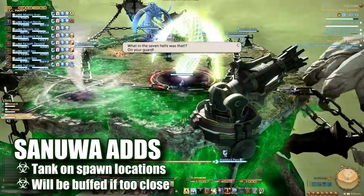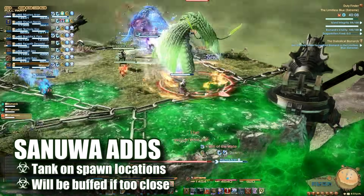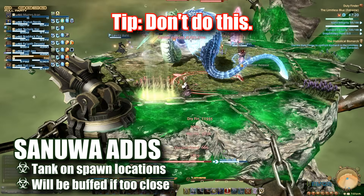The two massive Senua adds will spawn on either end of the platform. Each tank will grab one of these and keep it facing away from the center of the island. These adds must be kept away from each other as well, as they'll both gain a buff within proximity to one another.